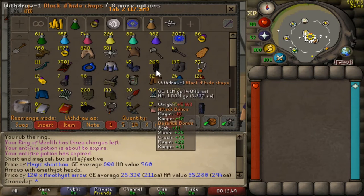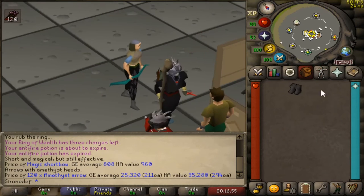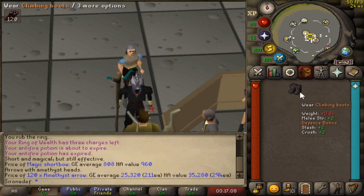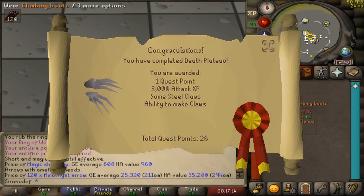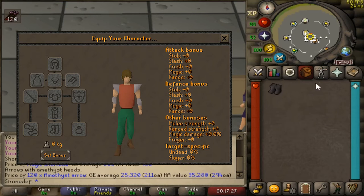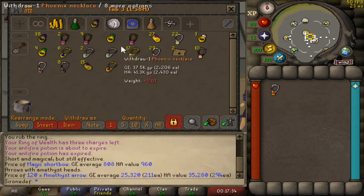For the legs, you're gonna want the black d'hide chaps. One defense pures can wear these and they're best in slot even for mains to this day — they give amazing bonuses like plus 31, plus 25. For the boots, you're gonna want to complete the quest Death Plateau. These boots give some defense bonus but also melee strength bonus, and strength bonus has a direct impact on your max hit — the more strength bonus you have, the higher your hits are gonna be.